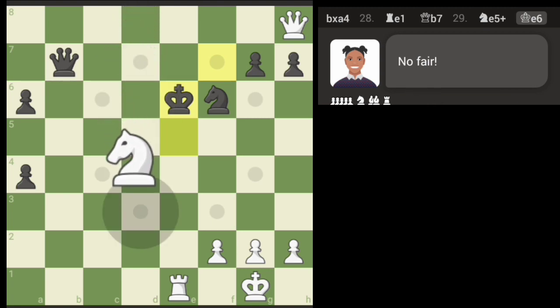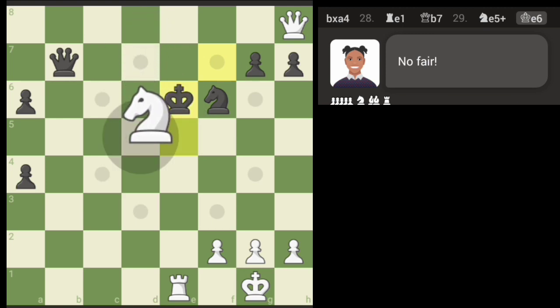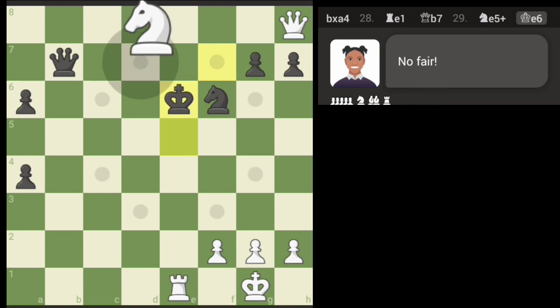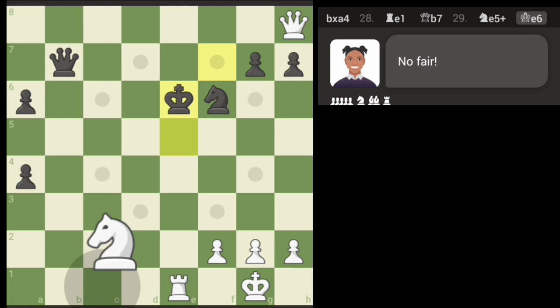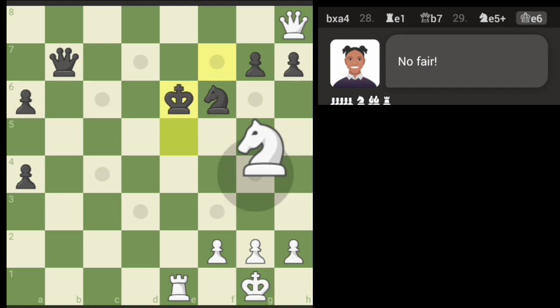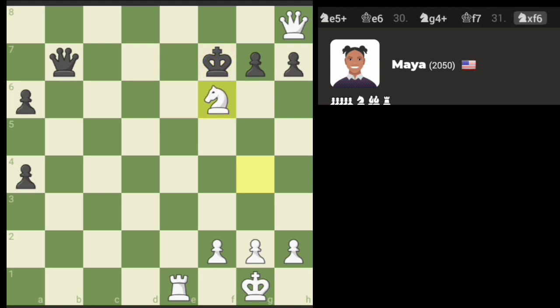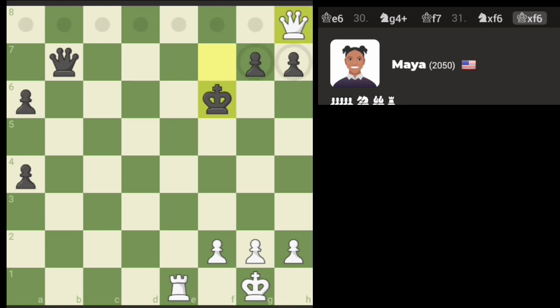The thinking was I could ladder if I have a queen here — if the king's in one of these two squares, I could check from here and then ladder with the rook. The other option is I go here and just take the knight, trade knights, and then try to ladder the other way. I think I'm gonna try that option because I'm not sure if the first one works.